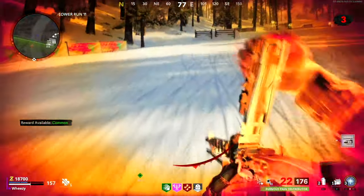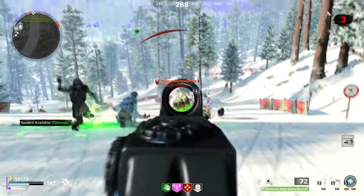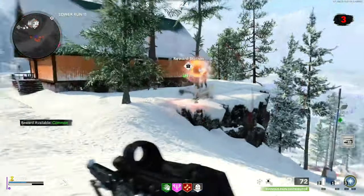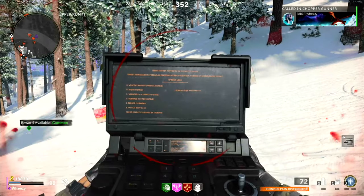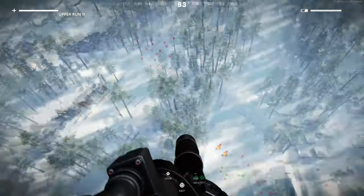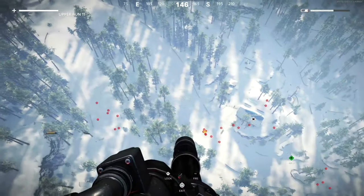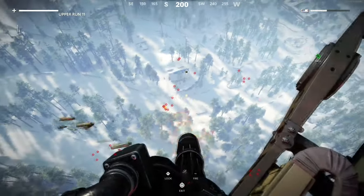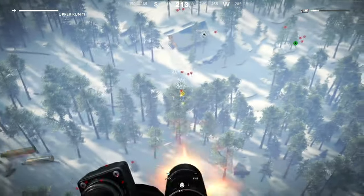One of my previous world events had dropped a Chopper Gunner. I was getting a little overwhelmed and damaged - I didn't have any stem shots - so I decided to pop the Chopper Gunner. For those who don't know, the guided killstreaks you control, like the Chopper Gunner and Cruise Missile, while you're using them you are completely invincible. You are the little yellow box highlighted on screen.